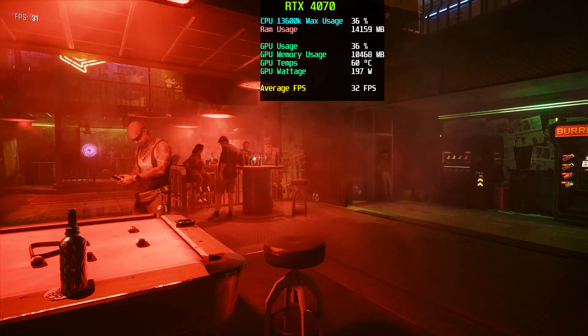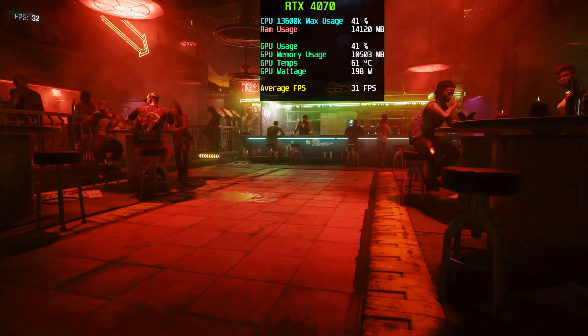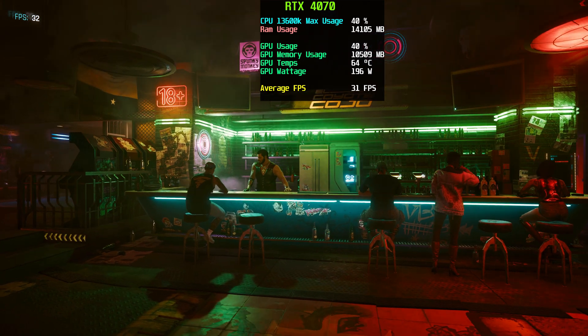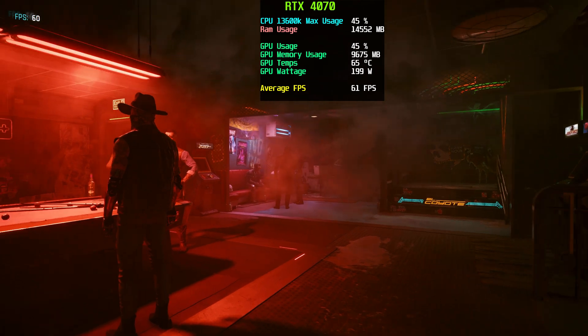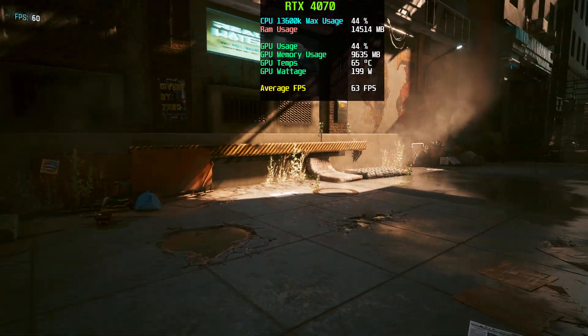I really wanted to push the 4070, so I tested two of the hardest games to run at 4K. The first was Cyberpunk 2077. In the benchmark we saw about 30 to 32 frames per second at 4K ultra with ray tracing off — one of the hardest games on the market right now. The fact that the 4070 is getting that many frames really isn't bad. When you turn on upscaling with FSR you get more than double those frames, giving you a playable 60 FPS at 4K ultra. So if you want to crank everything and have that 60 FPS bare-minimum experience, you can absolutely do it with this card.